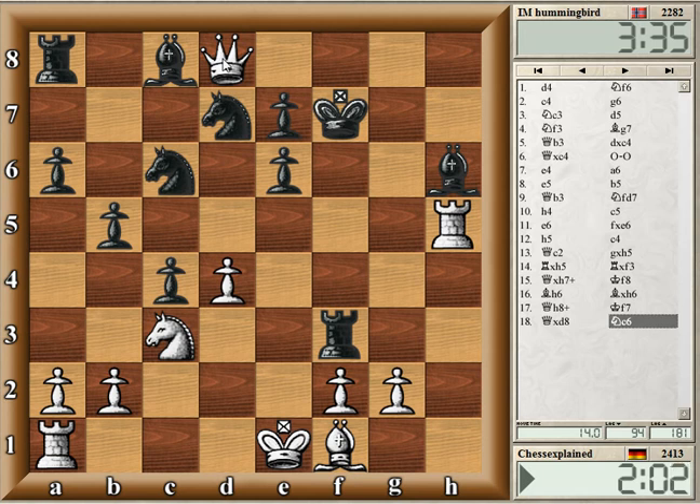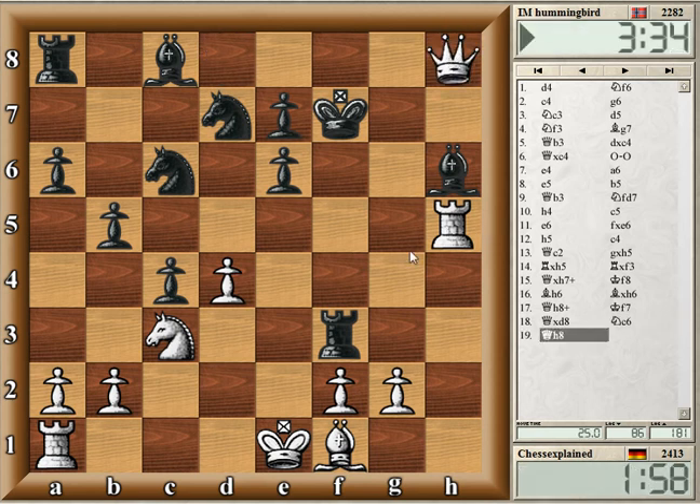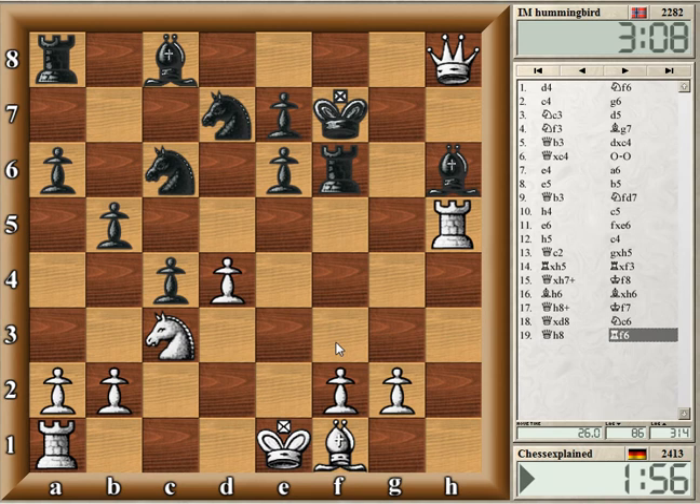Go to h8 — he's got Bishop g7... no, Rook h7. Okay, this is fine. He still has the rook hanging of course. Let's do a quick body count: he's got two minor pieces for the queen and everything is hanging.